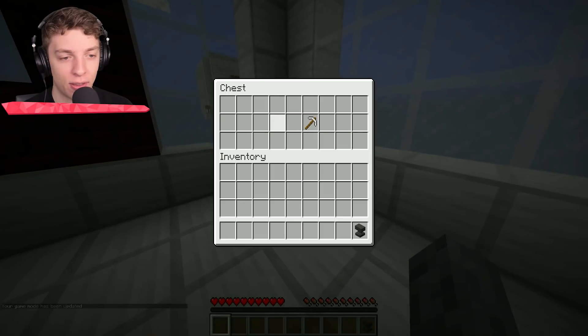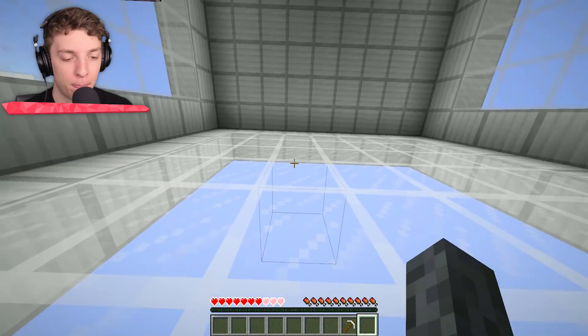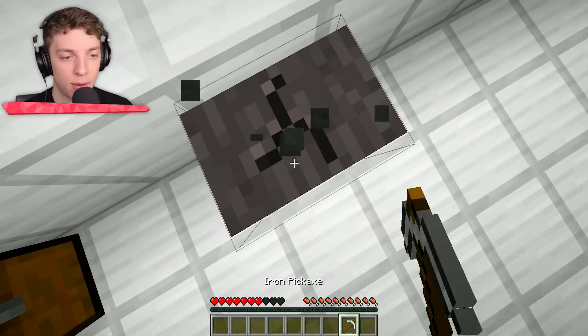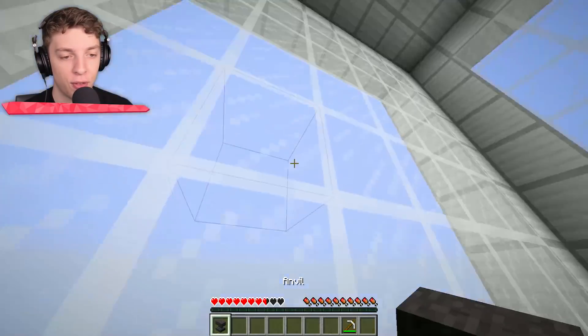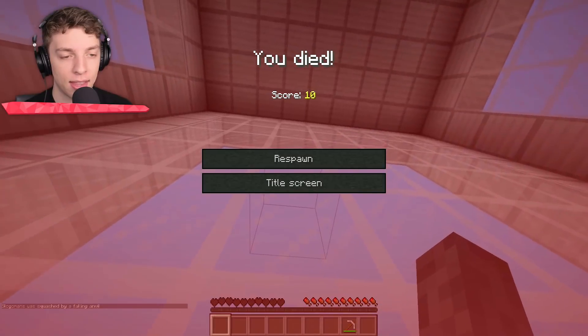Level eight: anvil. We know how this one's going to work. Boop! And we're going to break it again. It's going to take a few drops. Boink! Hopefully the anvil doesn't break. There we go — killed by a falling anvil.